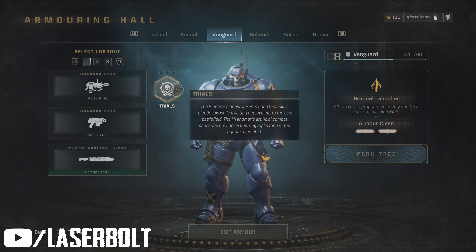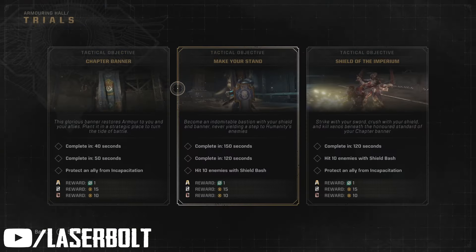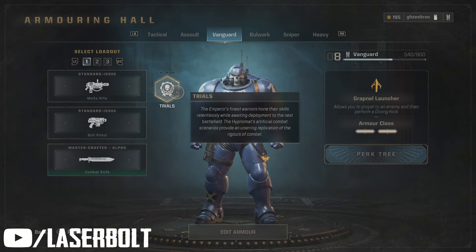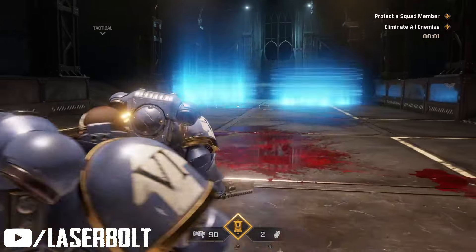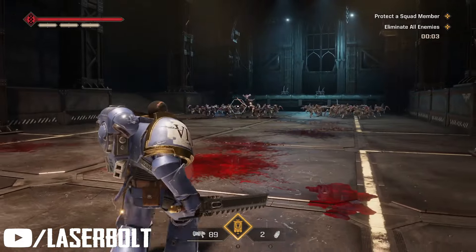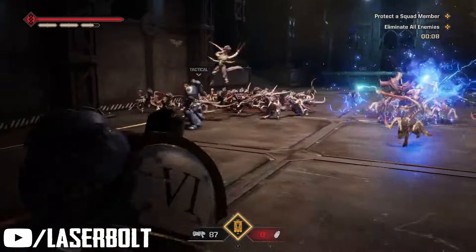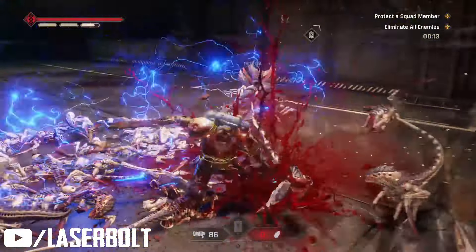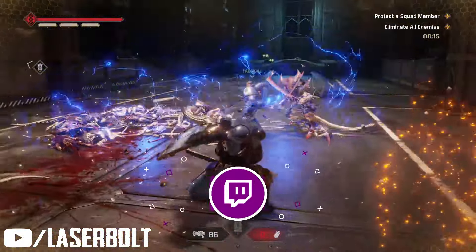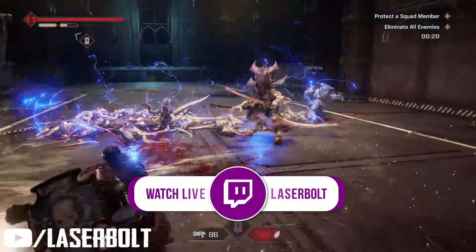Inside the Armoring Hall there's something called the Trials. Each character has their own trials. For example, leveling up the Vanguard, you can complete different objectives such as Cut the Synapse, Grab No Launcher, and Perfectly Timed. The same applies to the Assault class and others, corresponding to each class.